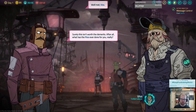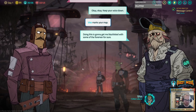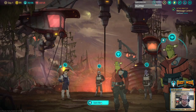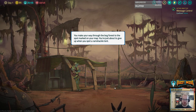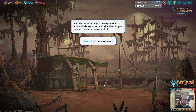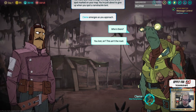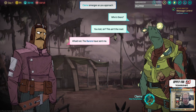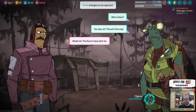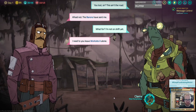'Surely this isn't worth the demerits. After all, what has the Rise ever done for you?' 'Keep your voice down — this marks your map. Doing this is going to get me blacklisted with some of the foremen for sure. Don't let this come back to me.' You make your way through the bog forest to the spot marked on your map. You're just about to give up when you spot a ramshackle tent. Clem emerges as you approach. Use blacklist as often as possible.